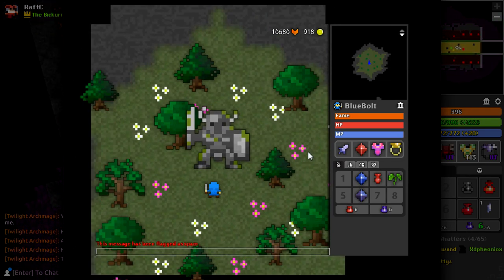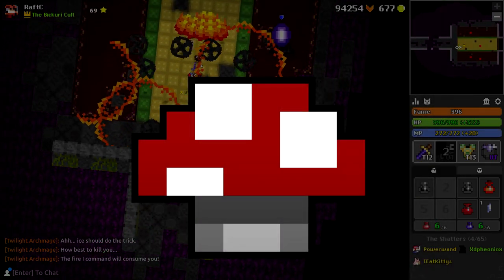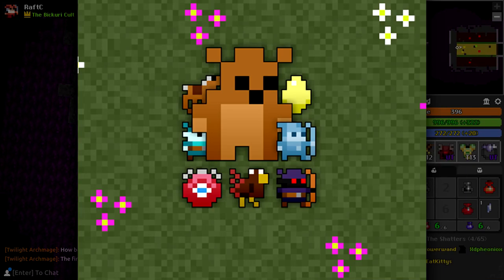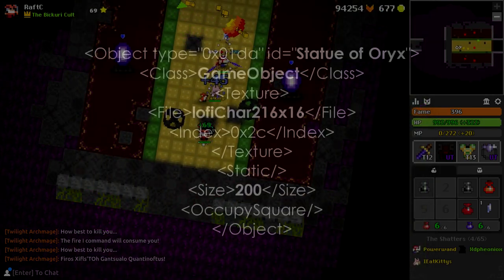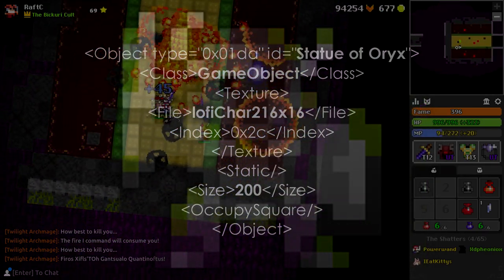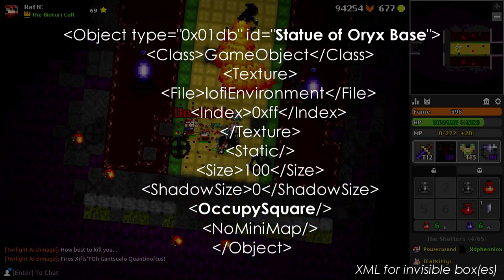This is not the only image you might have seen of the Oryx statue. If you stand right by it and pop a magic mushroom, you will see something different. I also featured this in my easter egg video, but without further explanation. Seeing as the XML for the statue of Oryx has no notable attributes, it's just a static in-game object. But what surrounds it are invisible objects — this is the XML for it.